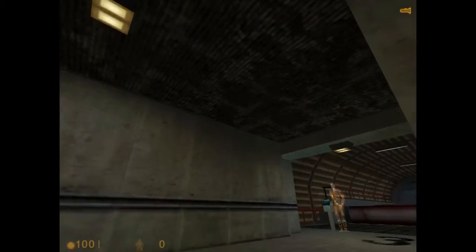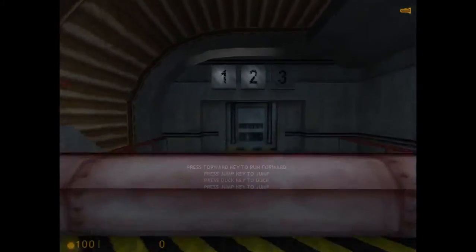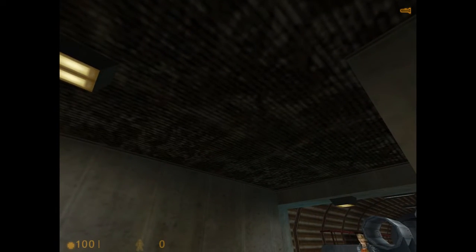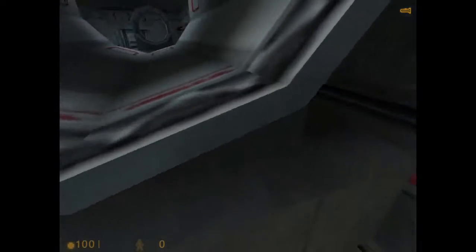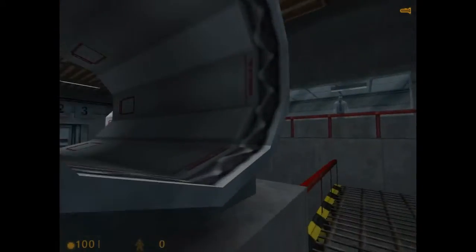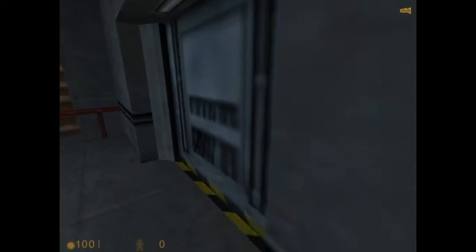Stealth mode — you cannot notice me. To get into these pipes you will have to signal your suit to make a duck jump. You'll want to stand right at the mouth of the pipe, continue to press forward, then jump up and while you're in midair go into a crouch. It's tricky but you'll find it comes in handy. Nice job, thank you!